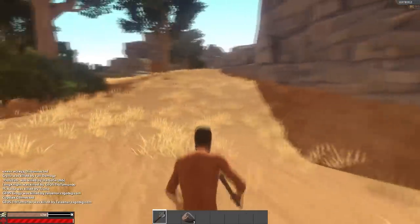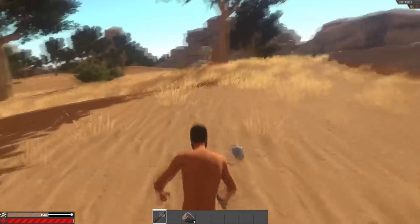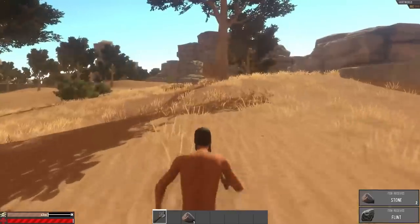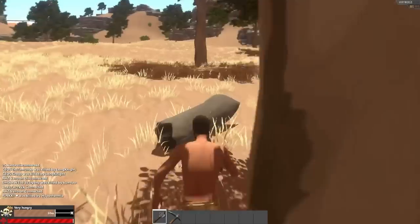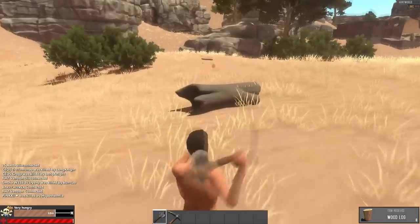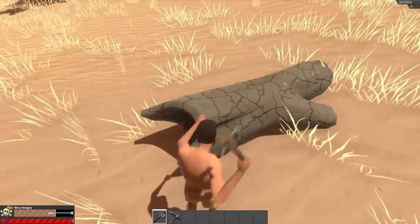Now with your hatchet in hand, you're going to want to set out to find some resource nodes like fallen trees. They can provide a very stable resource of wood because they give you a lot more wood, and a lot faster, than by just picking it up off the ground. This right here is a resource node — the fallen tree node. It gives you wood whenever you break it down, and a lot more wood than if you were to pick it off the ground.